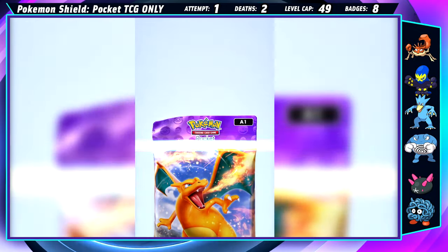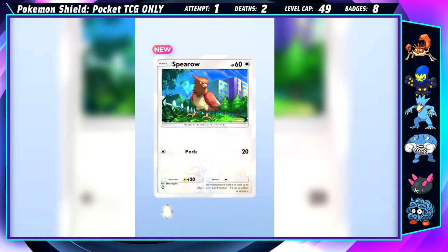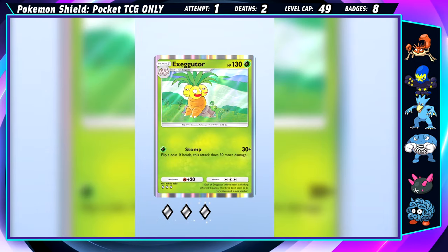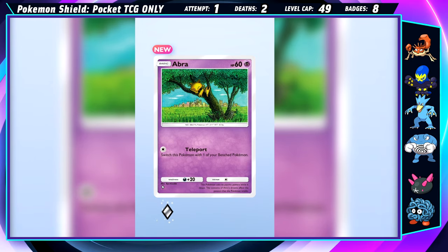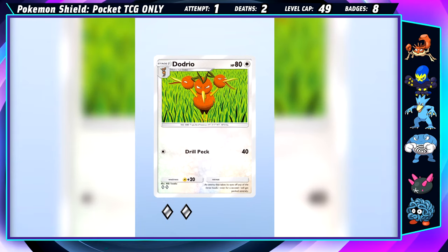This isn't the last time I'll be opening packs for the run, so I'm not feeling too worried just yet. I still get some pretty nice options — Machop is the only real newbie in the first pack, but in the second one I get both an Abra and Petilil, which gives me full access to those evolutionary lines now.